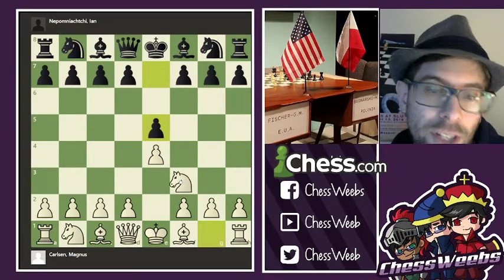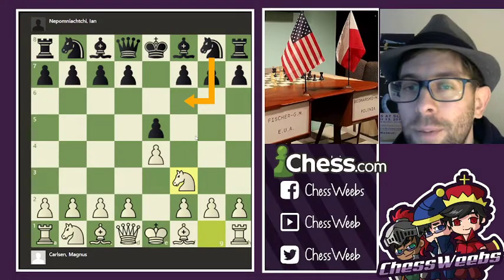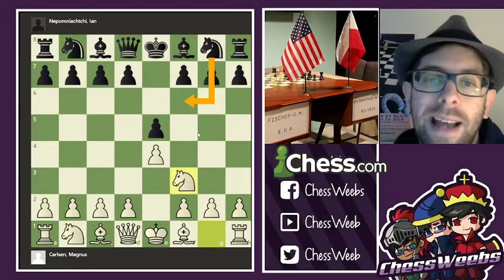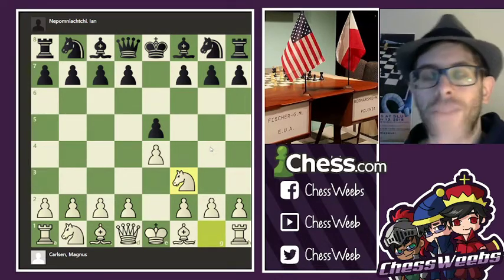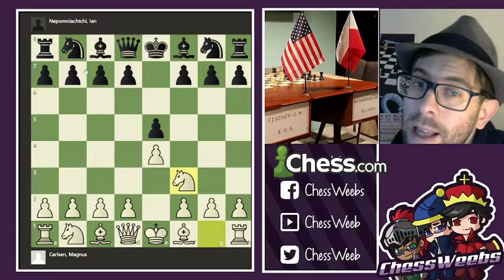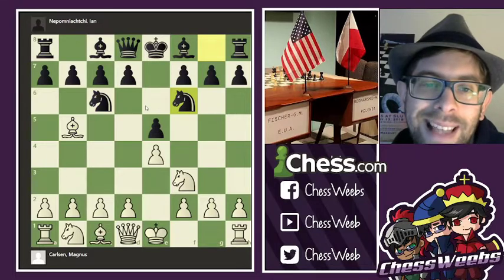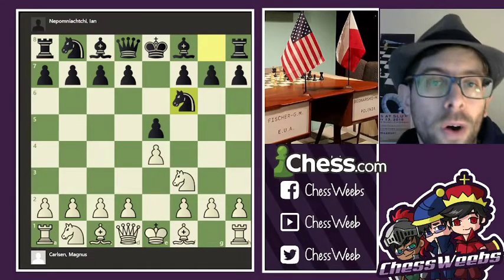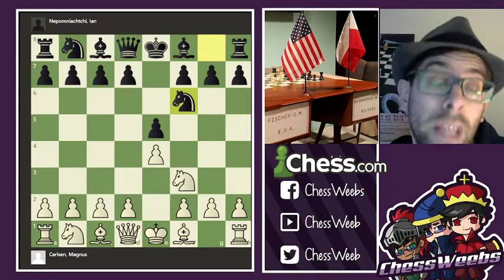Nepomniachtchi decides to respond with e5, which is no surprise — he has been playing this. But a real surprise came on move 2, where Nepomniachtchi sort of borrows a page from Caruana's book, his idea and way of playing against Carlsen.